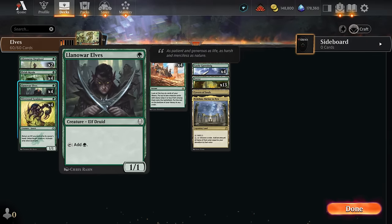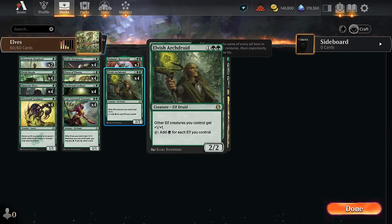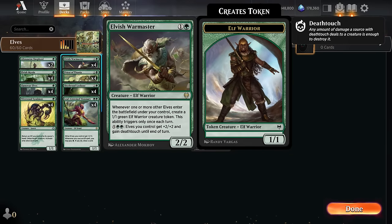At one mana we've got some of the usual suspects — Llanowar Elves, Elvish Mystic — and then a Shepherd making our stuff uncounterable, and eventually a finisher that can pump up our team. The five-five dinosaurs still get an additional +1/+1 from Arch Druid as well as from Leaf Crown Visionary, which is also a card draw engine — if we have a lot of mana we can cast elves and then pay an extra green to draw a card. To help go wide and make lots of elf tokens, which in turn makes a lot of mana with Priest of Titania, we've got Elvish War Master, which also gives us a nice finishing ability.